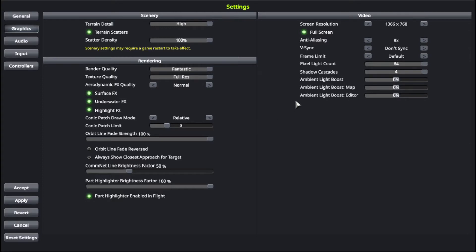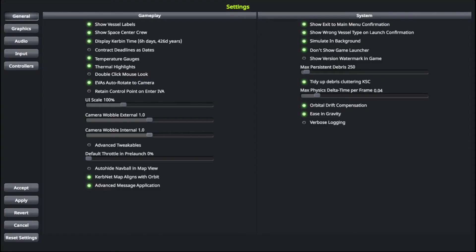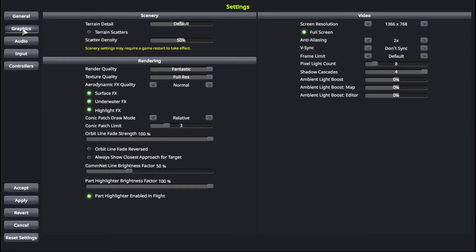First things first, here are the settings. I'm going to test this game with two different settings. This is the maximum settings, what I consider to be the maximum as you can see. Not all the bars are at maximum because some of them are not graphics related. I think the most appropriate settings for you to play is to use the default settings.